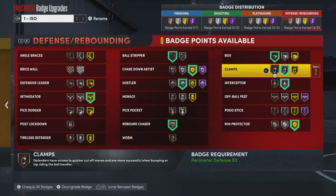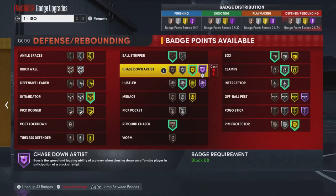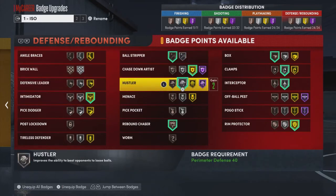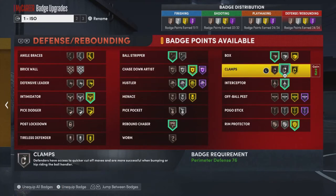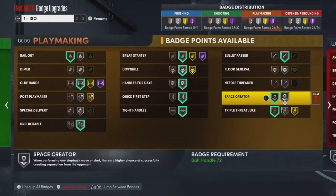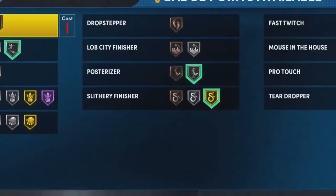Before, everybody knows you had Defensive Stopper. Depending on your tier, Defensive Stopper gave you better cutoff animations on the perimeter and dropped the opposing player's badges when you were playing good defense on them. So badges like Menace, Clamps, Ankle Braces, and Intimidator weren't needed because that was all in Defensive Stopper. They pretty much just broke down one badge into a bunch of badges, and the same thing happened across finishing, shooting, and playmaking categories.